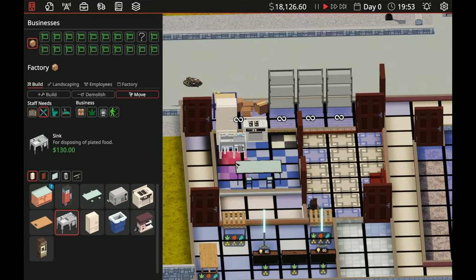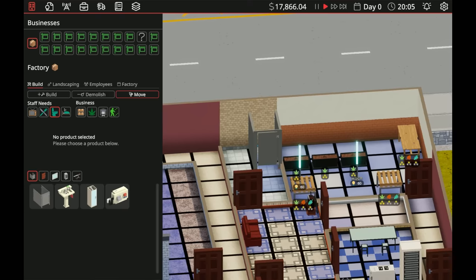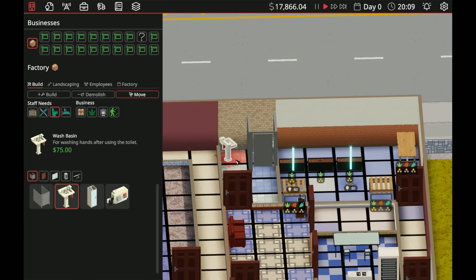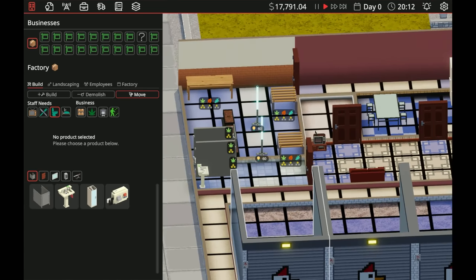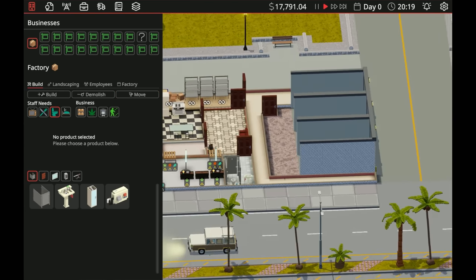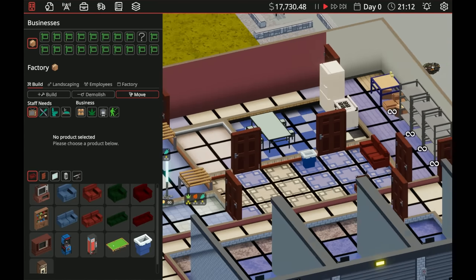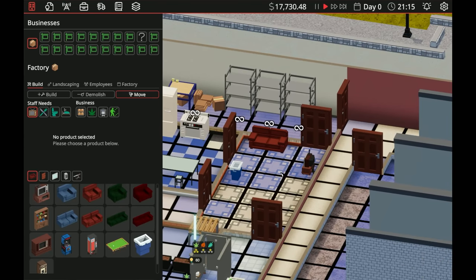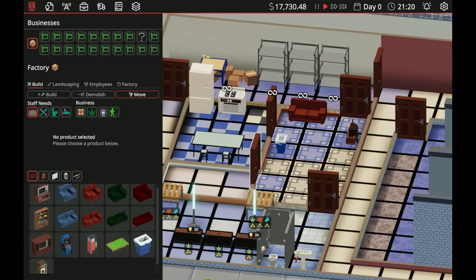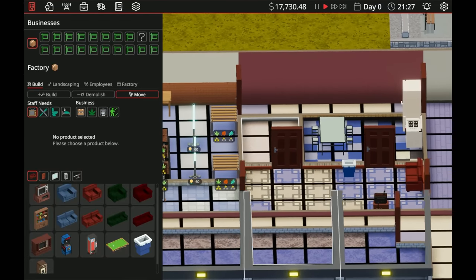We definitely need a sink though. Let's look at the toilet area first — we got one toilet and a sink. We can't even get a shower in here right now. How big does this break room actually have to be? The break room has a couch, a TV, and a trash can — it's actually not terrible. I could expand a little bit more into the break room area to make the toilet larger.